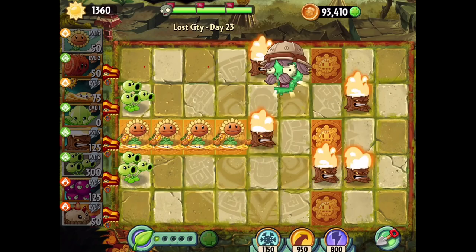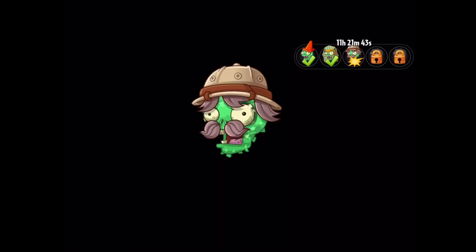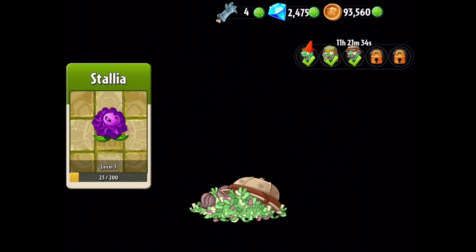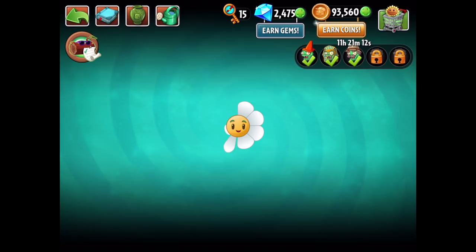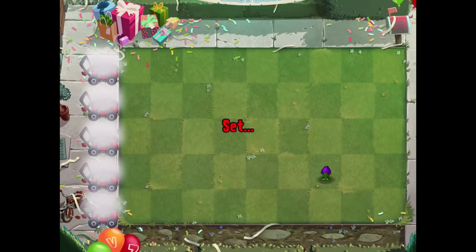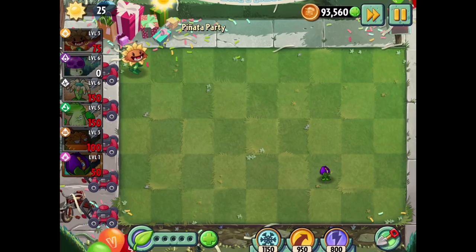That's going to give us our third story mode pinata, this time for Lost City. We'll get 100 coins and experience for the Endurian. With that done, we're going to do a Pinata Party for today since I haven't done one today. I guess I didn't get to the end of the last story mode level - that's unfortunate, but it's fine, we'll do it again someday. This one has a Cake Zombie because it's still the Birthday's Event.